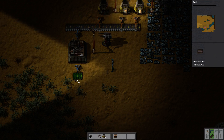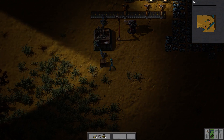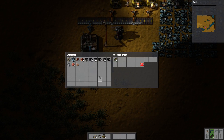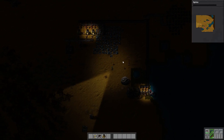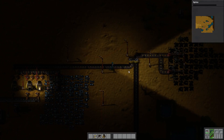Let's just put a crate here for the moment and pick these up, so we'll put a crate there and get that going so we always have ammo for our guns and things.